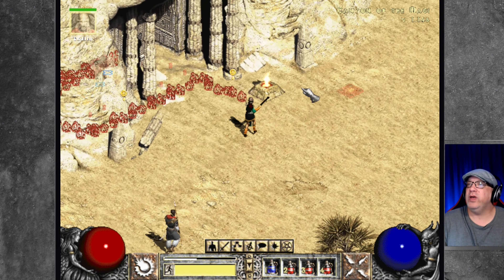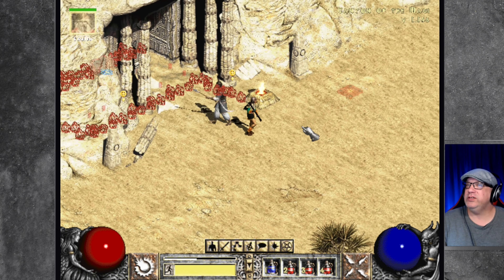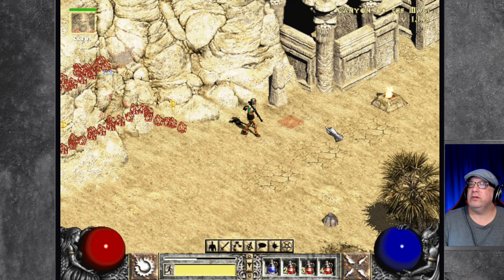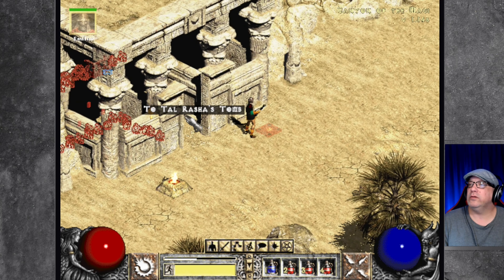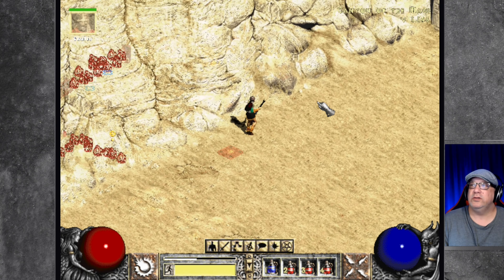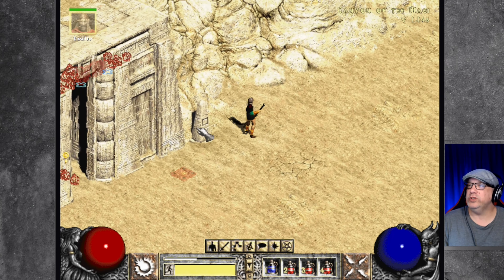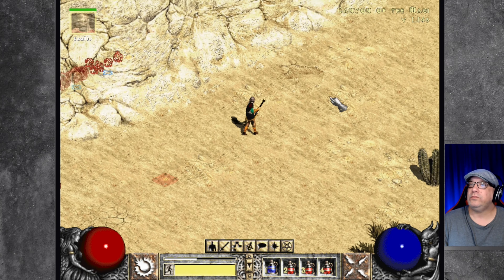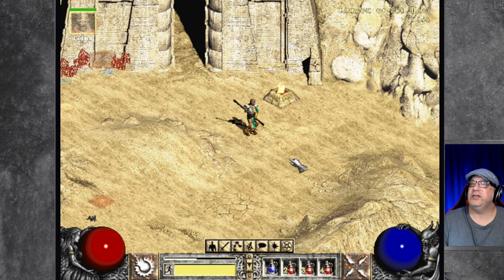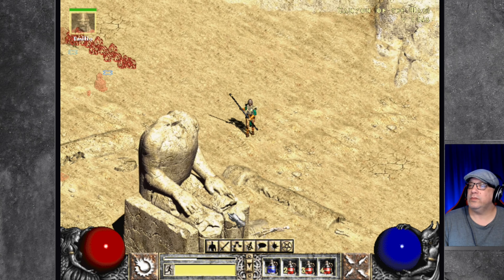Let's keep going. Here is the tomb that we have to go to — let's explore this area real quick before we go in there. There is another entrance right there, very cool. And another one — this place must be huge. Al Rasha, another entrance. Look at this.